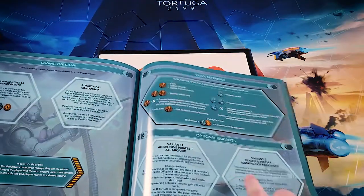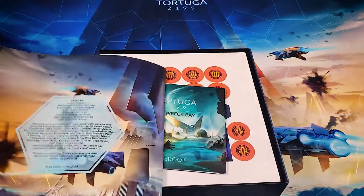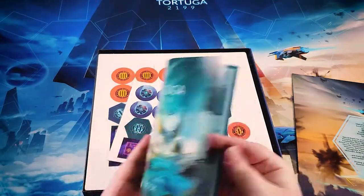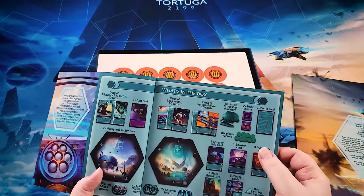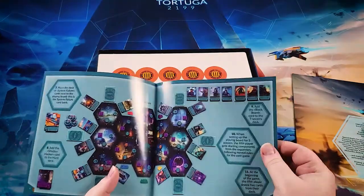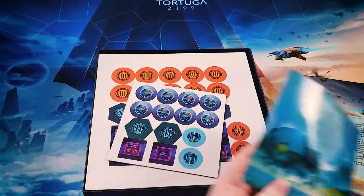There's a little reference in the back and some optional rules. And then we have our rulebook for the little expansion that came free — again, because this is the Kickstarter edition — which adds new cards and a new spaceship. Your spaceships do have special abilities, which is kind of nice.